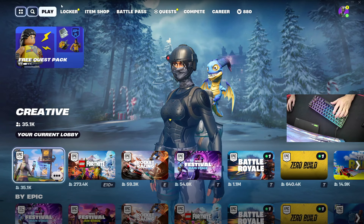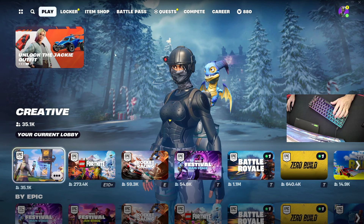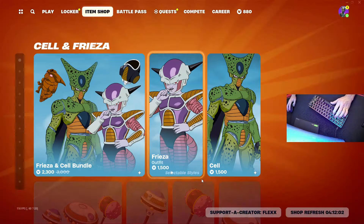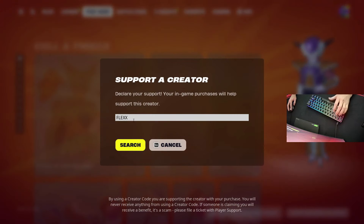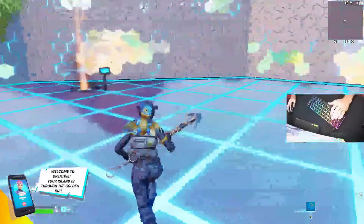All right, what's up guys, it's Flex. Today I'm showing you how to make a free-for-all box fight map that you can publish as your own for you and your friends to play. First of all, you're going to want to go into creative mode and go to the item shop and type in support creator code Flex with two X's if you want to support me.